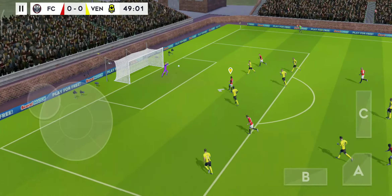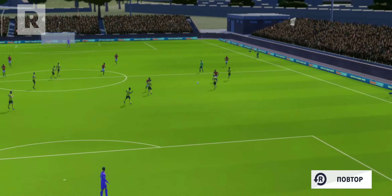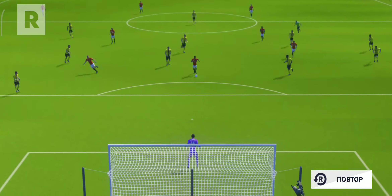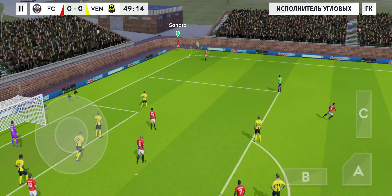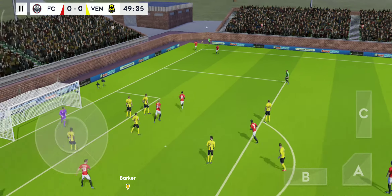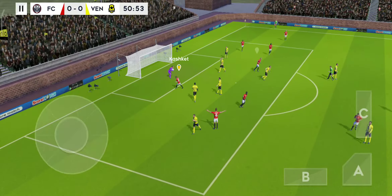He must score. Pulls the trigger. Indicates a corner kick. Let's have a look at that one again. Now, what can he do from here? He's hitting it long. Off his head. Easy for the goalkeeper there.